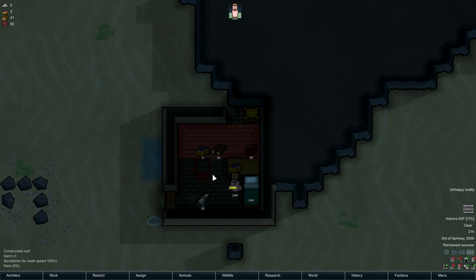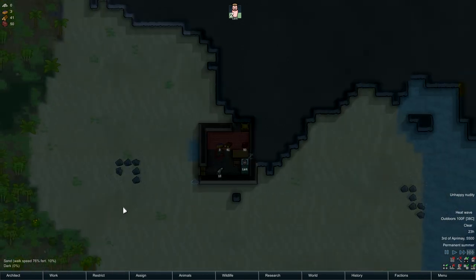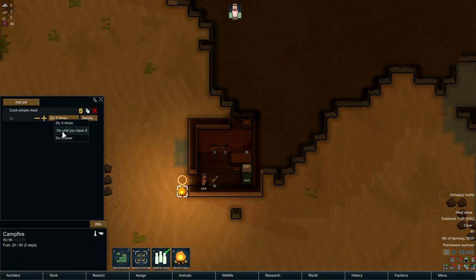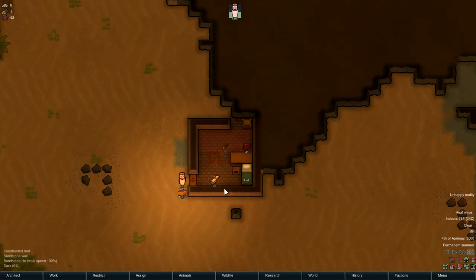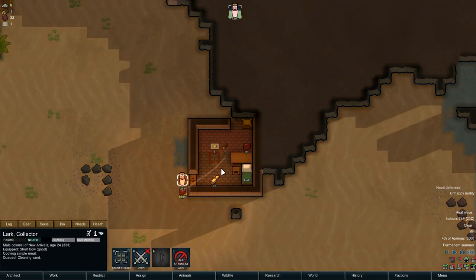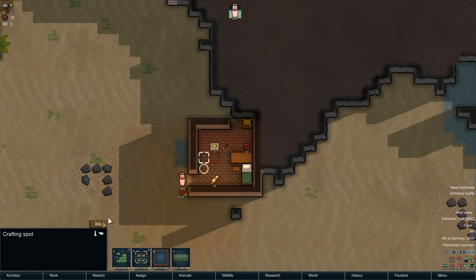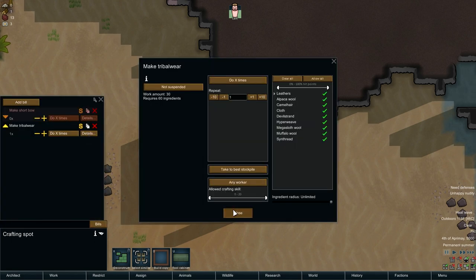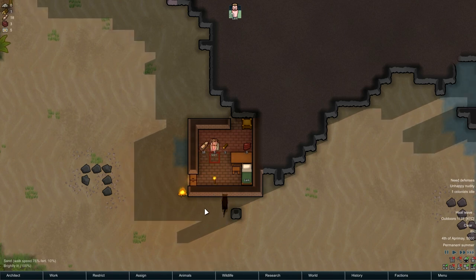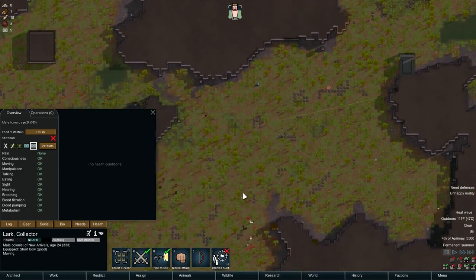We should be able to kill enough of those alpaca. Oh great — the heat wave is on, that is not good. He's asleep so I'm going to cut out until he wakes up. He's back — set this up for some simple meals, we'll just do it forever. He's burning his only leather — that's not great, hopefully he doesn't get himself sick. Unhappy nudity — we'll have to deal with that. We need 60 tribal wear — looks like we need four more. No heat stroke, so that's good.